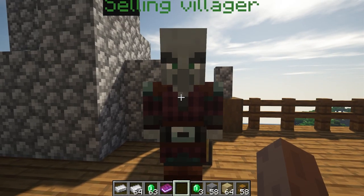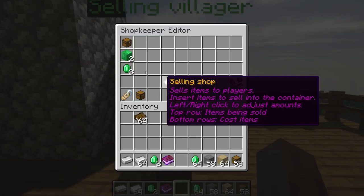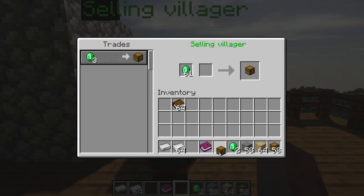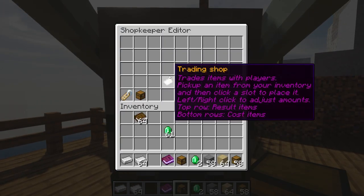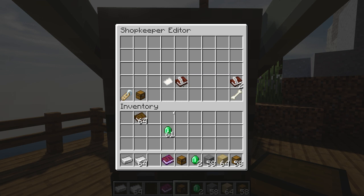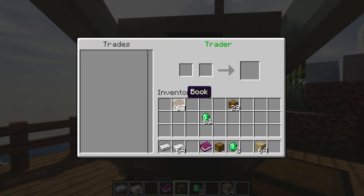Let's try to buy from the selling villager — it's working. Now let's talk about the trader. You basically trade some items inside the chest. Since he's blocking my chest, I have to open it from the inventory. I'll add a stone and some chests as the items I have. In the trading section, I can set what items I want in exchange for those items.